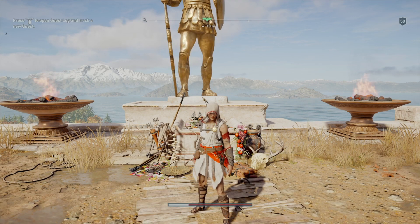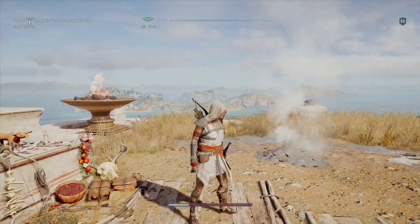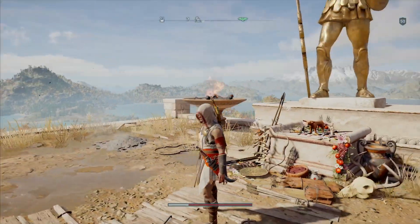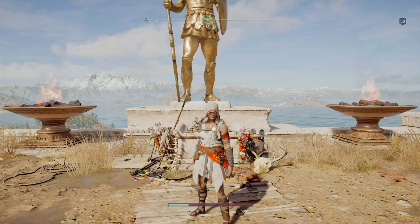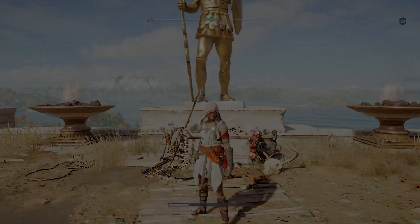This is what the actual set looks like on the female character Kassandra — it looks pretty much the same on Alexios, front to back. Now I'm going to go ahead and show you each location, starting with the waist piece.